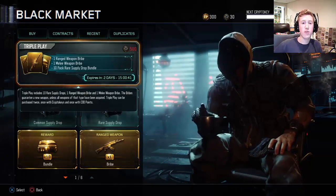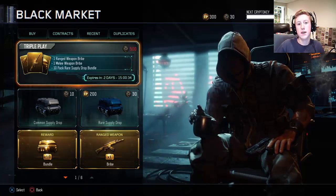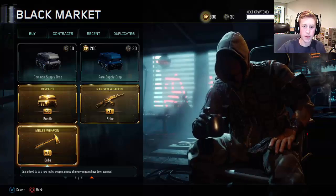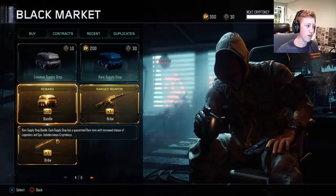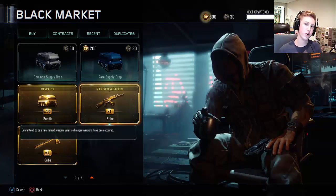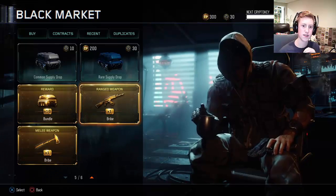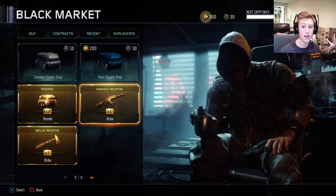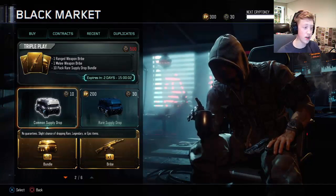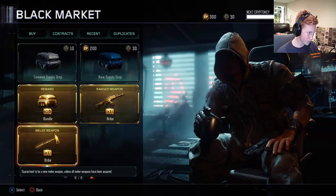Even better — if you already have a weapon, it gives you one you haven't gotten yet. So say the only melee weapon you have is the Baseball Bat MVP, then all the other melee weapons will likely be given to you before the MVP because they don't want to repeat. Same goes for ranged weapons — I already have the HG40, RSA Interdiction, L4C, and MX Garan, and the Marshal 16. So it'll probably give me the R70 Ajax, FFAR, Peacekeeper, or DBSR-50 before repeating one I already have. I'll also have some crypto keys left over plus a single supply drop to open afterward.